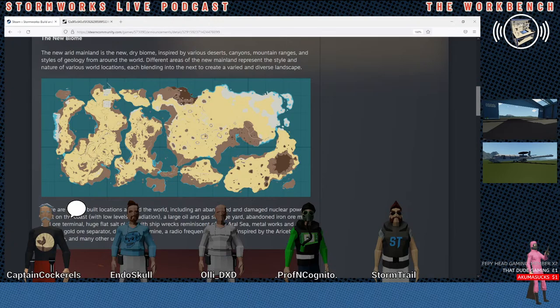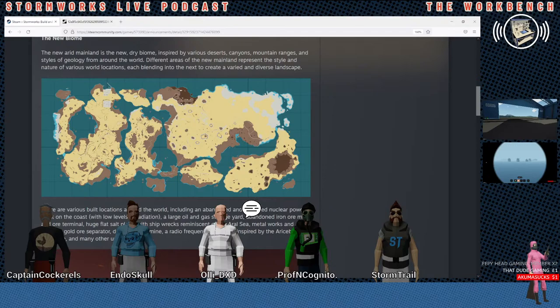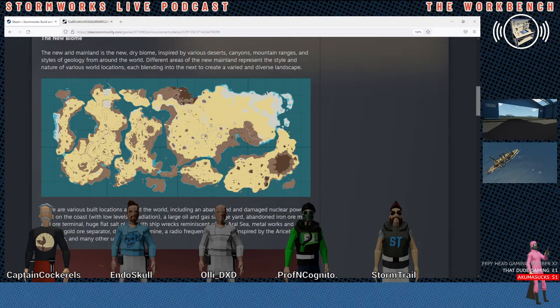I would just be happy if they made it selectable where you could shut all the overwater bridges off. Then if people want to use them they can, and if they want to shut them off, do it as a select box when you start your game. If they don't want to add the ability to transfer railroad cars by rolling them onto ships, then let us at least detach rolling stock from the tracks and lift them onto ships.